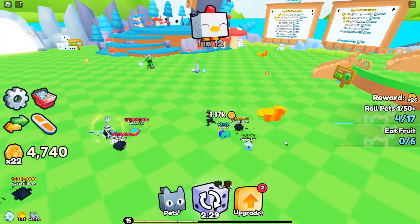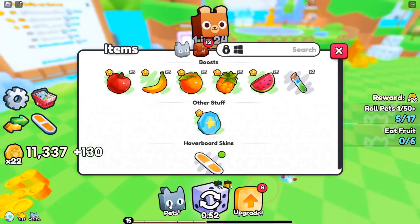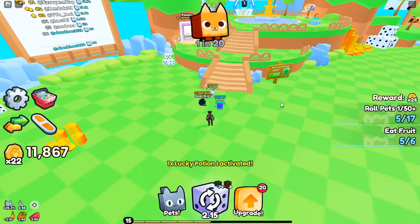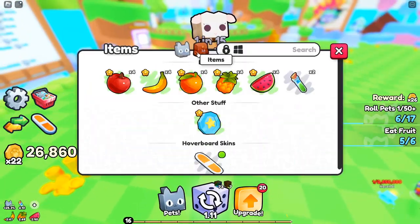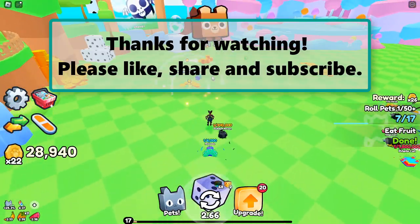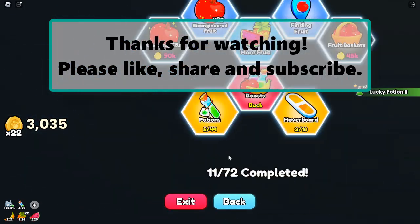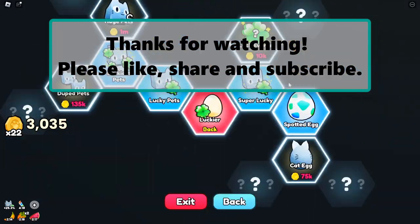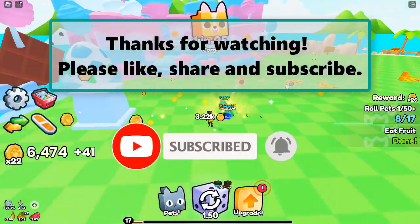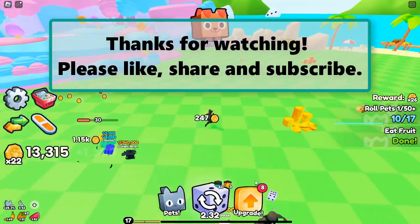Future plans and closing thoughts. I'm planning to create a video on finding all 50 relics, which provide a permanent luck boost — let me know in the comments if you're interested. In conclusion, Pets Go may seem overwhelming at first, but with the right strategies you can progress rapidly without unnecessary spending. Focus on smart upgrades, efficient farming, and intelligent potion usage. Thank you for sticking around until the end — if you found this guide helpful, please hit the like button and subscribe with notifications on. Your support means the world to me.